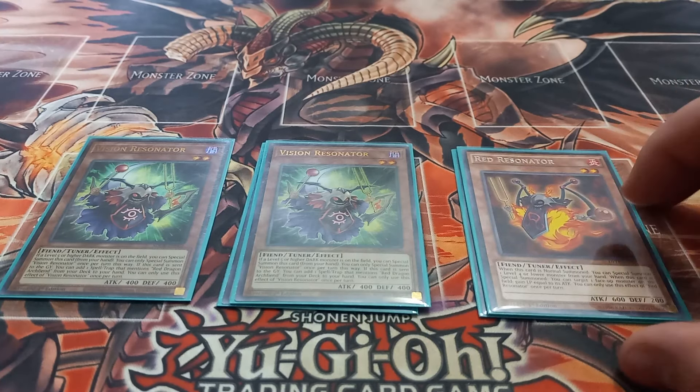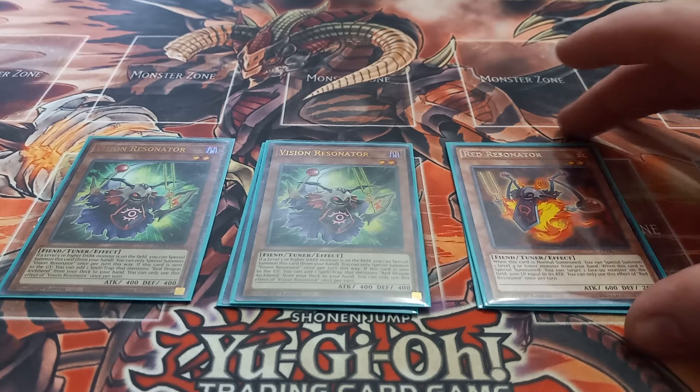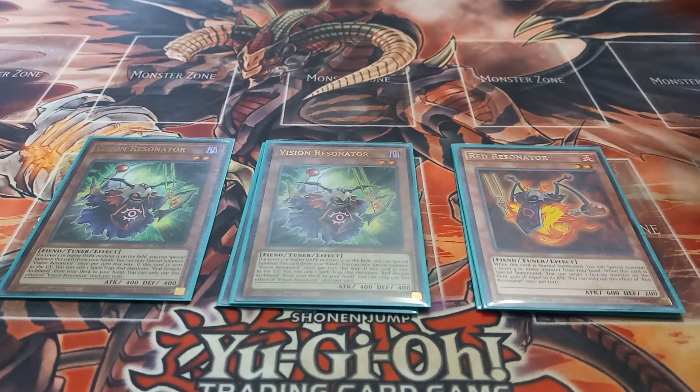Next I play one copy of Red Resonator. Red Resonator has the effect that when it's normal summoned you can special summon a level four or lower monster from your hand, and if it's special summoned you can target one monster on the field and gain life points equal to its attack points.